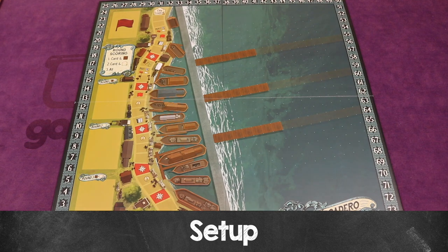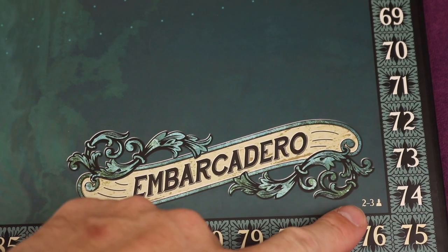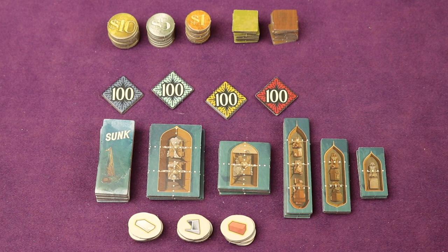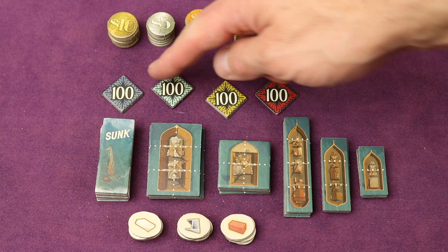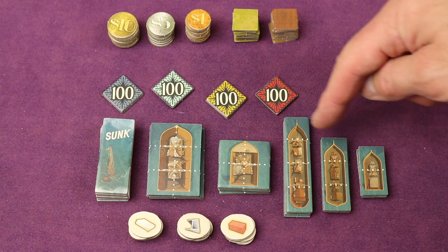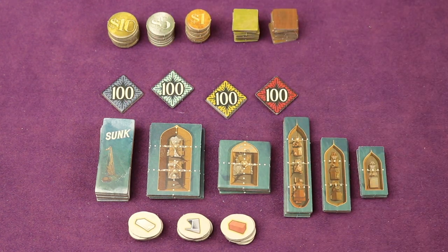To set up, place the board in the middle of the table. In the bottom right, make sure you're using the side of the board for the number of players you're playing with — in this case two or three players. Off to the side of the board, create a supply of currency of different denominations, infill and wharf tiles — which are double-sided — plus the hundred-point tokens, different types of ship tiles, sunk tokens, and sets of resource tokens.